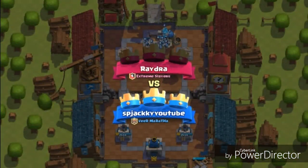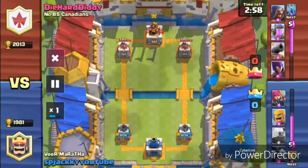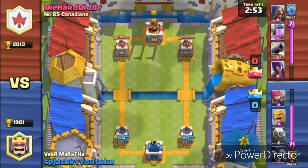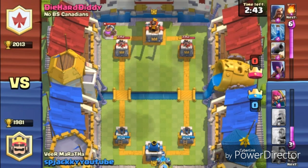Let's move on to another replay. This actually works well if the opponent isn't using their troops well. We are facing Die Hard Daddy from the No BS Canaryans clan — his trophy count is 2013 and mine is 1981. We're doing the same thing, bringing the Golem first, and he's trying to build an elixir pump to get that elixir advantage.